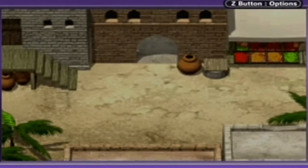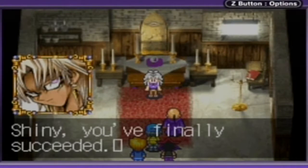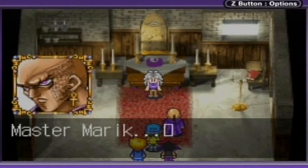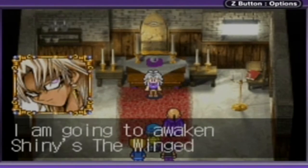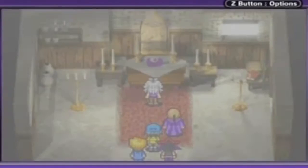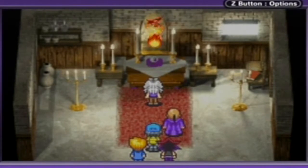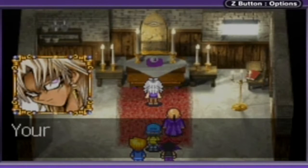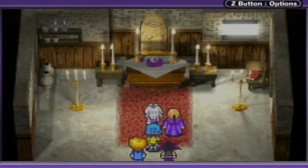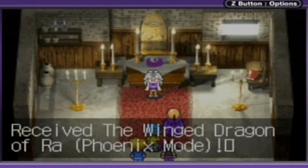As always, we must enter one at a time, because it's very rude to all enter at once. Shiny, you've finally succeeded. You have obtained the secret behind the Phoenix mode. Master Merrick. Yes, I know, Odeon. I am going to awaken Shiny's Winged Dragon of Ra so that he can use the Phoenix mode. Awaken, Phoenix mode. Phoenix, be calm. Your enemy is the one who weakened the Egyptian god cards. With Shiny, you must smite that enemy. What terrifying power. Receive the Winged Dragon of Ra Phoenix mode.